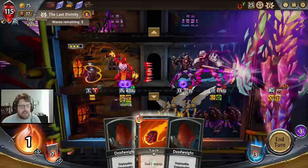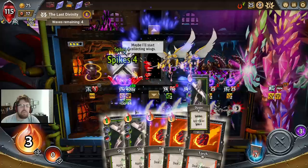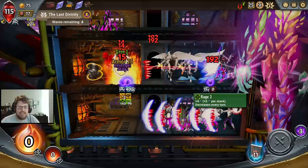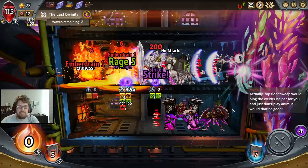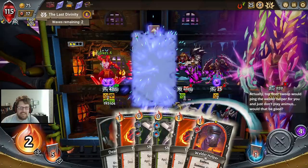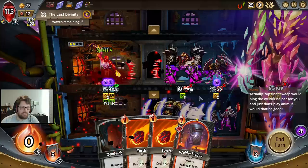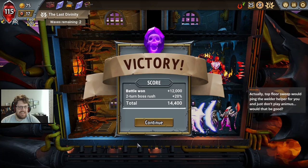104 armor. Get freaking wrecked. Can you believe it? Angriest Prince soloing Divinity and all of the waves in the year 2021. Just get freaking obliterated. I don't want the Welder Helper to die — the Welder Helper dying doesn't actually do as much for us as just straight-up playing the Sharpens. Flying kill on Divinity! Angriest Prince build — holy crap!